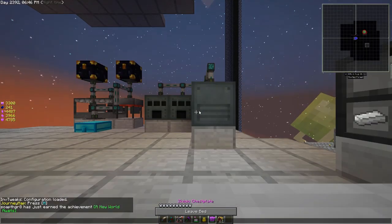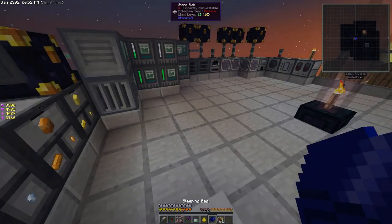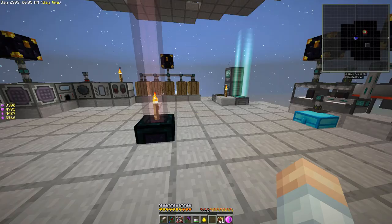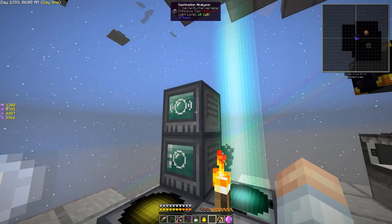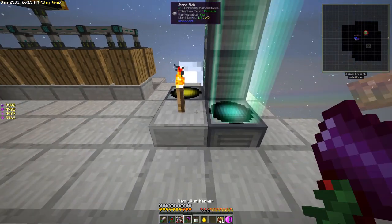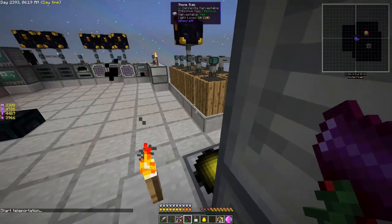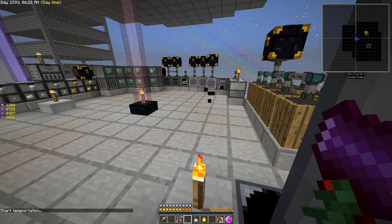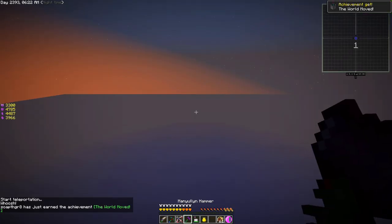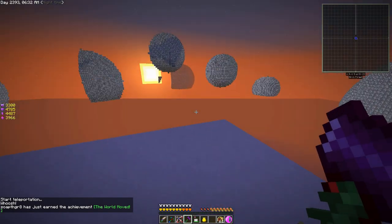The phase field generator will power the dimension for a little bit just in case we run into issues — it's got to be on your hotbar. We've got green, so we're going to try and go in here and collect some dimensional shard ore.